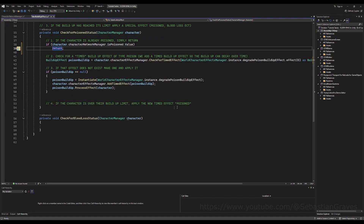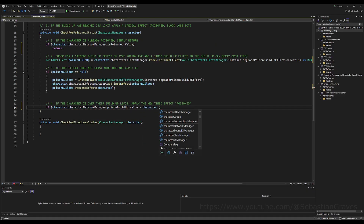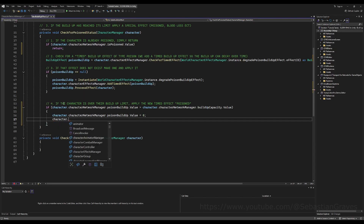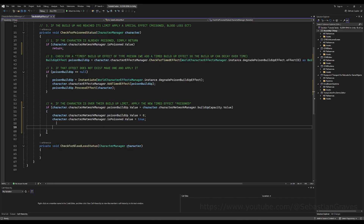We're making this check so we don't apply any of the poison effects more than once. Right at the top under this comment, we're going to say if the character's character network manager is poisoned value, simply return. Now, if the character is over their buildup limit, we check: if character.characterNetworkManager poison buildup value is above character.characterNetworkManager.buildupCapacity.value, then we know we can actually apply the effect. First we set the poison buildup value to zero — we want to eradicate all buildup once you actually become affected — and then we set isPoisoned.value to true. This stops you from accruing any more buildup while you're already poisoned.